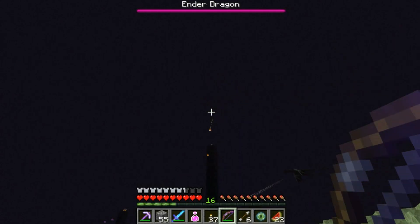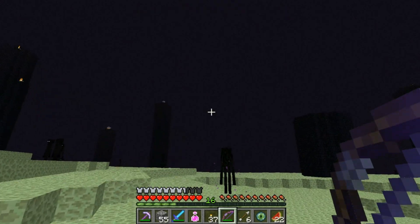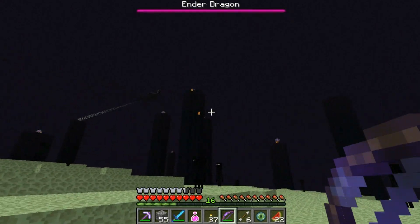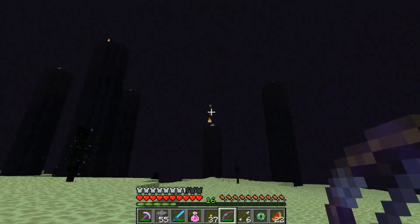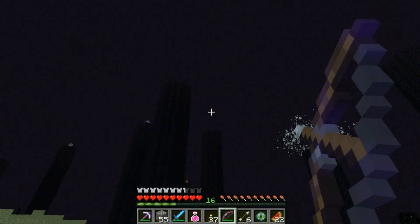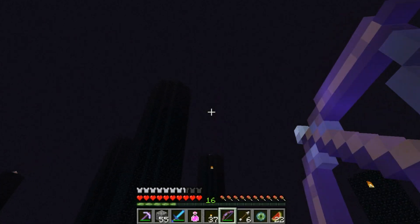Some people wanted me to make a copy of my world, so I did. If you guys want to download the map it'll have all my stuff in it — you'll just have to find my house in the jungle, but it's not too far from spawn. That'll be the first link in the description. You'll just have to figure out how to add it to your Minecraft folder — it shouldn't be too hard though.